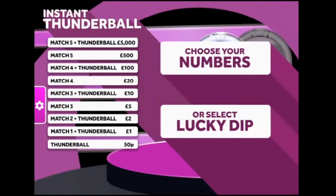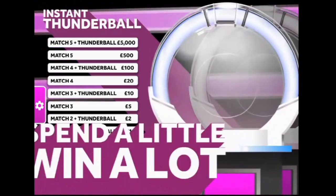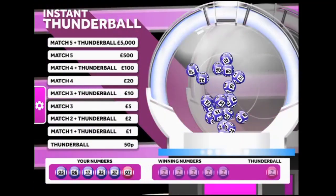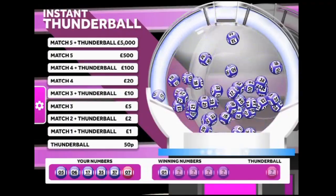So choose your numbers or select lucky dip - I'll select lucky dip, you never know. You can see the prizes; I won't read them all out because there's quite a few. Let's go to the draw - spend a little, win a lot, you know. Here we go, and our first number is number one.